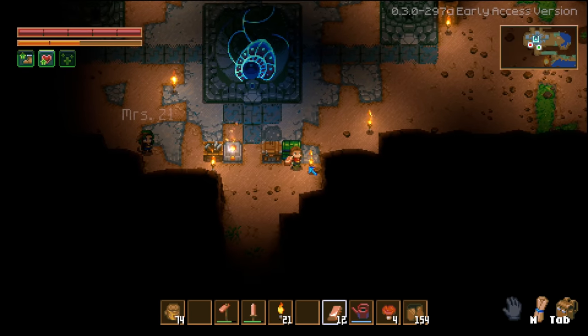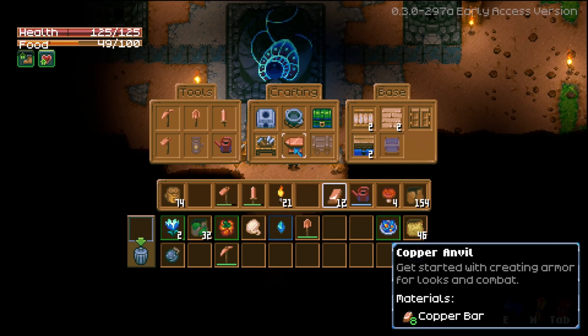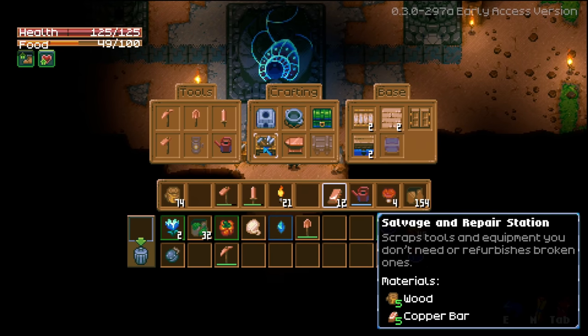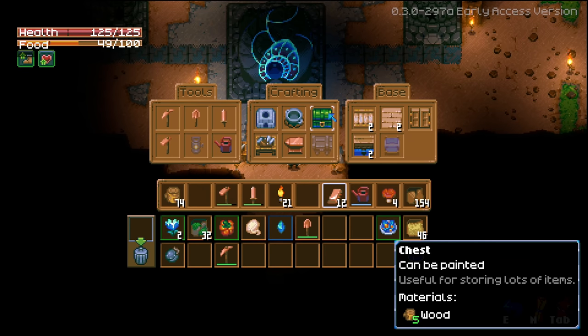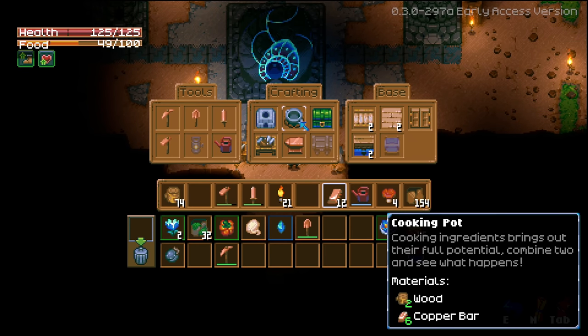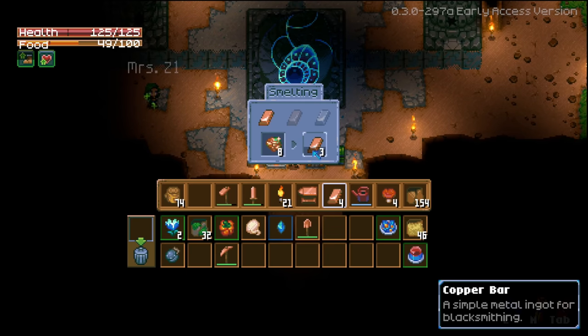I made you a copper pickaxe, I'm gonna put it in the chest - thank you! You already made the salvage repair station. I'm going to make the copper anvil and a cooking pot.